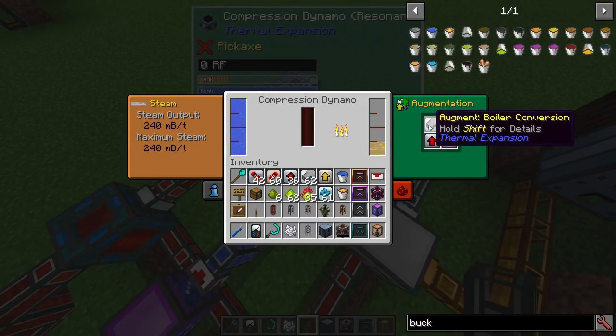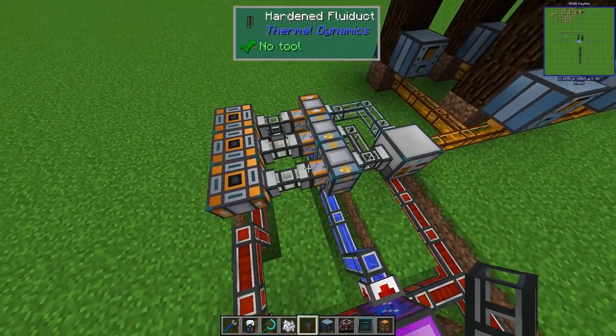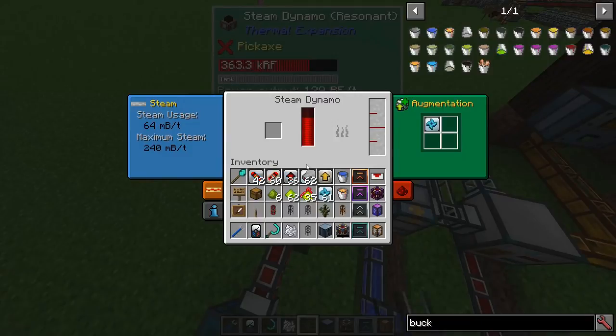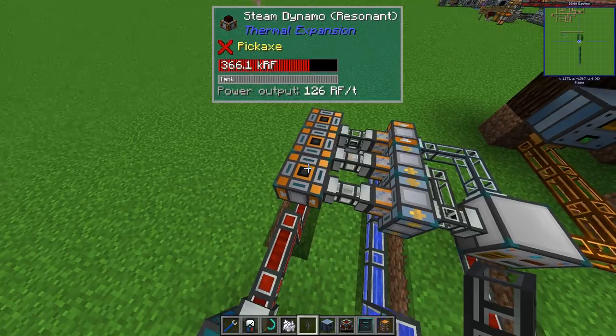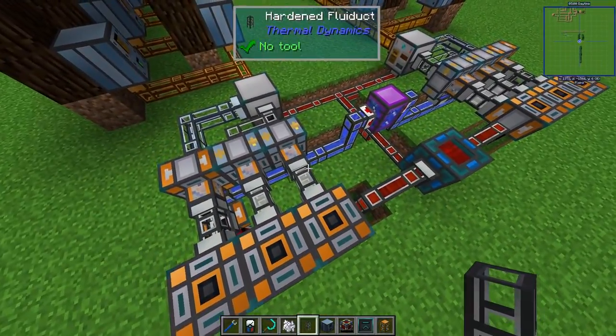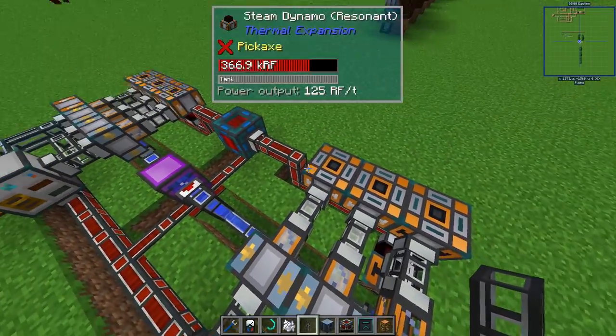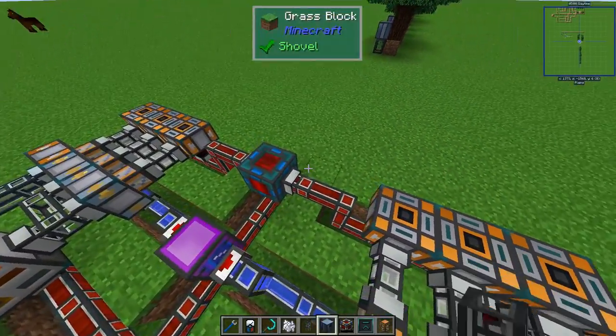Just some fuel catalyzers and the boiler, and that will give you steam. This will output 240, and this steam dynamo — also resonant with a turbine conversion — will use up 240, so they are perfectly matched and will produce quite a good amount of power.